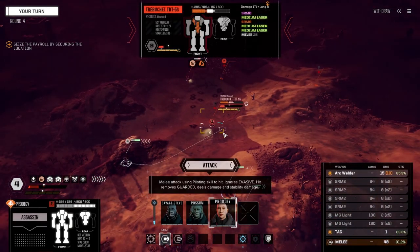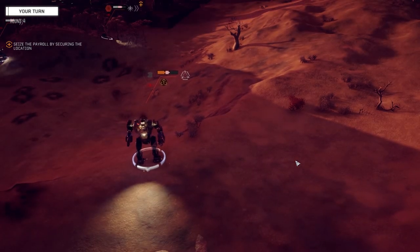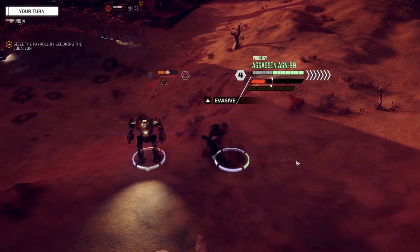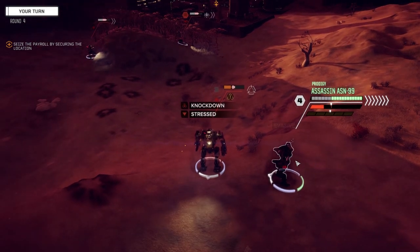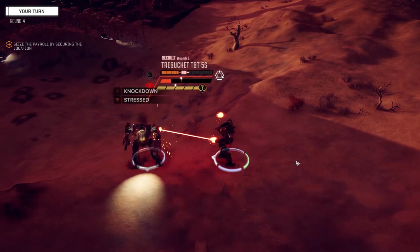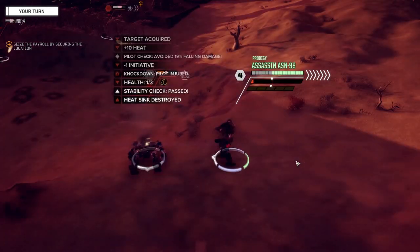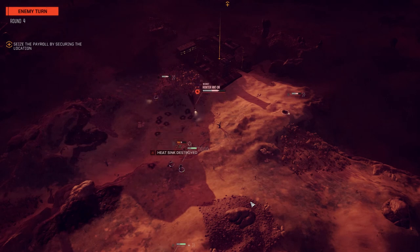Let's attack - going to melee this guy, basically to secure that knockdown. Engaging - nice. There's the knockdown. Plus ten heat. Now I'm going to plink him with the machine guns and try to hit his head. What do we got over here - Goblin? Okay so they've got reduced armor.